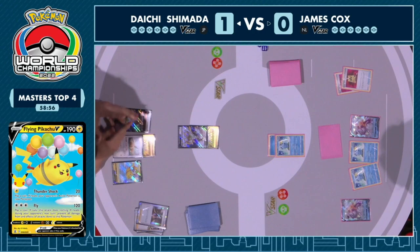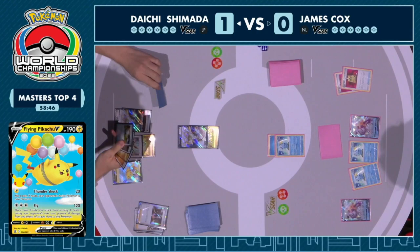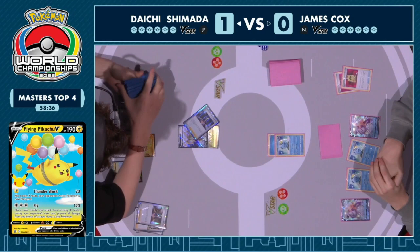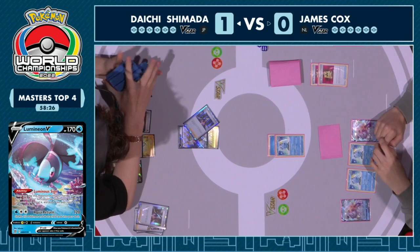Your opponent is most likely going to go for a Moonlight Shuriken and target down the Eevee and Flying Pikachu this turn. It might just be better to attach to the active for that opportunity. But Daichi's doing this for a reason — Lumineon can grab a supporter to make things possible for the following turn. There it is: Lumineon grabs the Marnie, ready for next turn. James now sees this is a very short window of opportunity to make something happen, with three Sobbles set up.